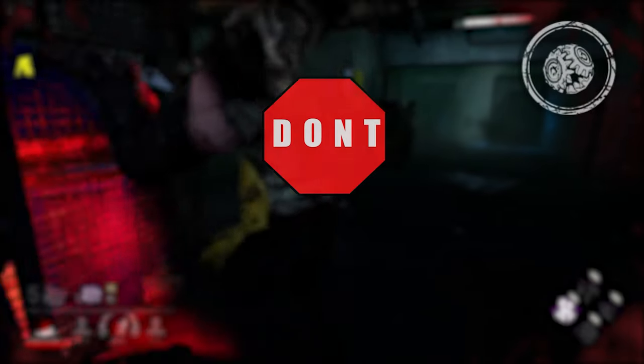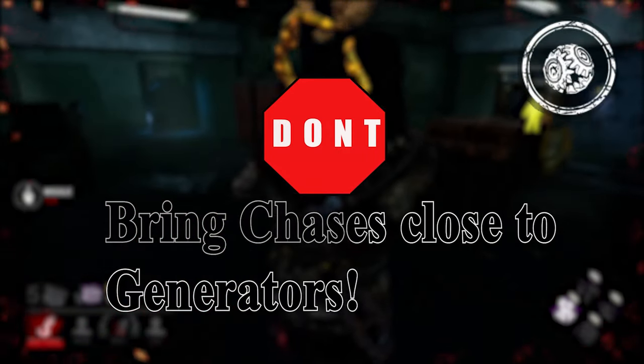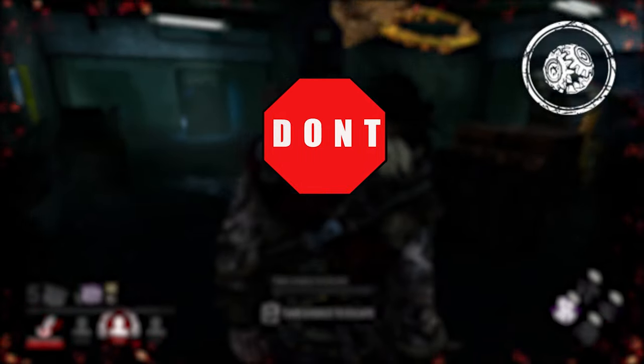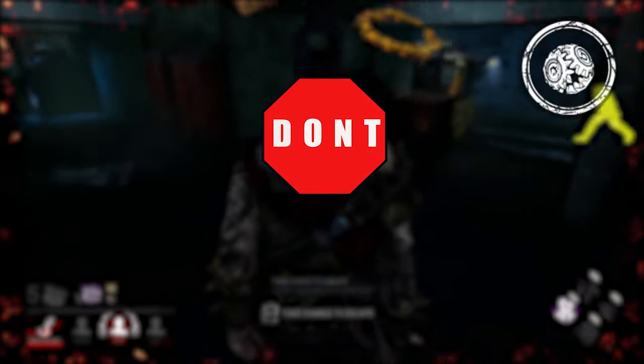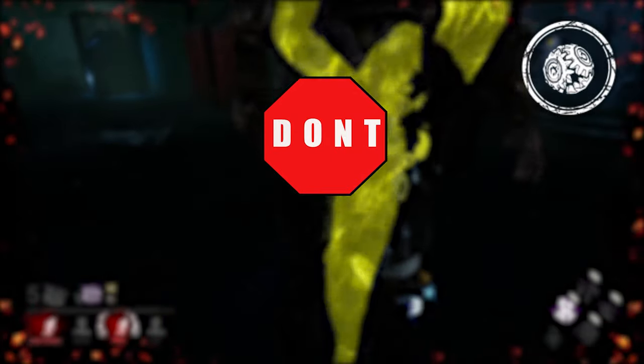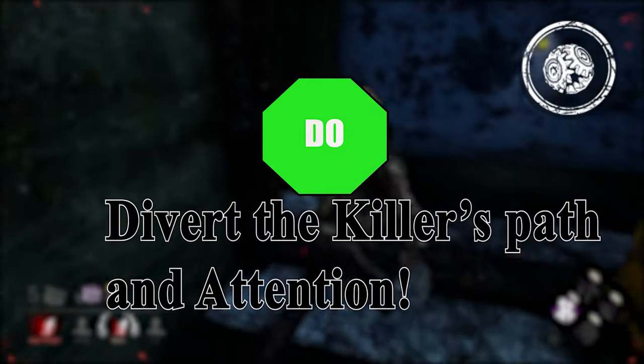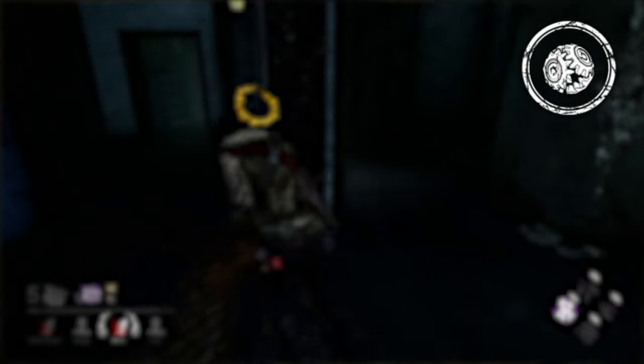As a survivor, don't bring chases close to other generators, especially not if you are aware of your teammates working at these locations. That is the ideal situation for a killer, as you can pressure multiple people and hinder them and their progress. Instead, divert the killer's path and attention. Try to lure the killer as far away from the gen as possible. Perks like Bond and Empathy make it easier to locate teammates that are currently working on generators.